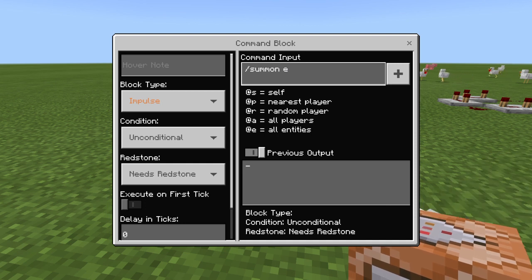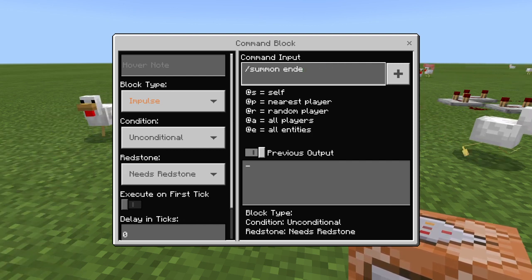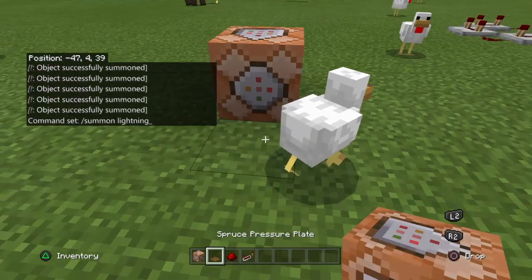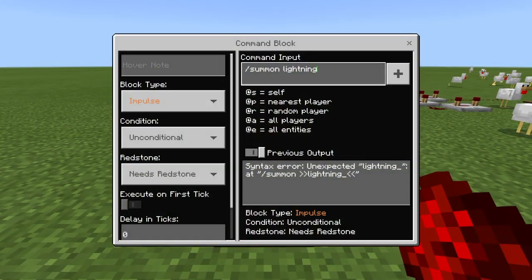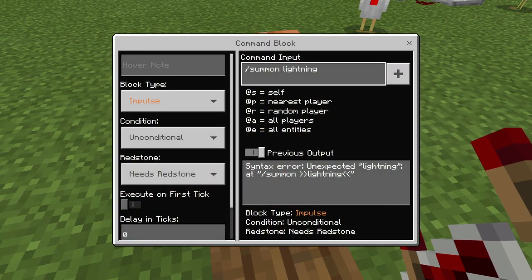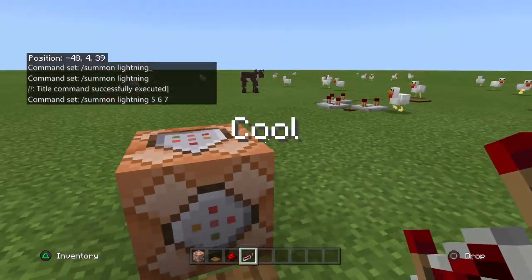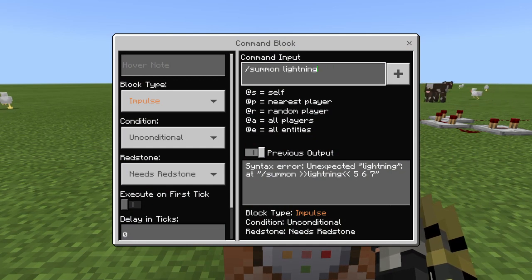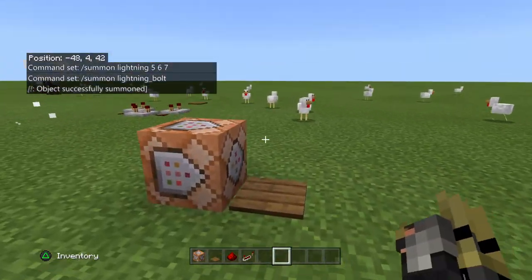You can also summon withers with this — just type slash summon wither. You can do slash summon ender underscore dragon. You can even summon something really cool: lightning bolt. The correct command is lightning underscore bolt — make sure the underscore is in the right place.